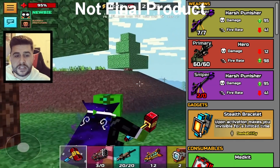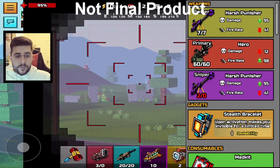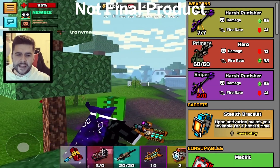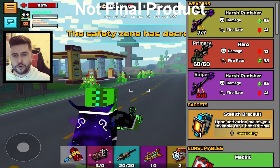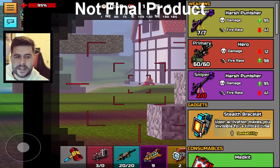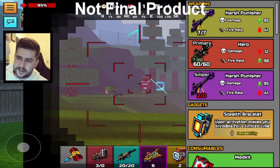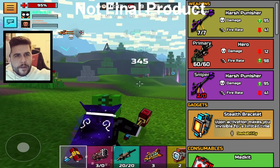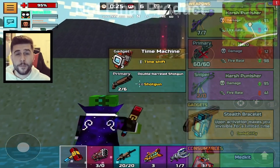It's also showing a different rarity of the hero weapon, displaying damage of 12 and fire rate of 98. I imagine the hero will come in a couple of different rarities as well. I'm also curious about gadgets — can you get different rarities of gadgets, like a stealth bracelet in common grade? The only way they could do that is with durability. I also noticed the common Harsh Punisher has seven out of seven bullets, while the mythical graded one only has two bullets. So does that mean a mythical graded weapon is so powerful it only needs two bullets? That's something we'll have to find out.